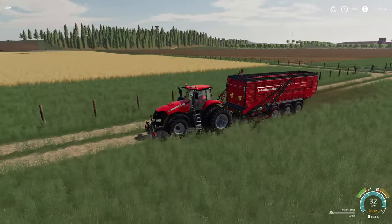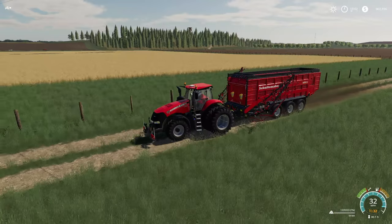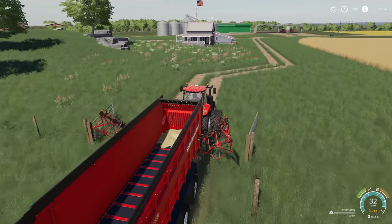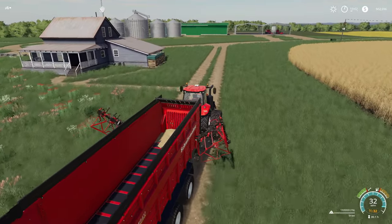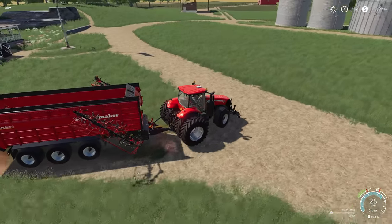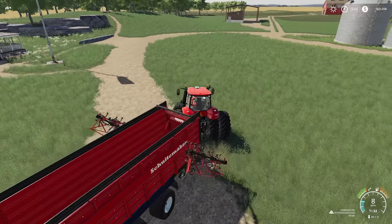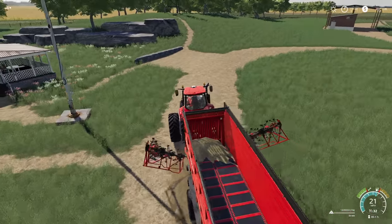We've got the Case Magnum on here. Curious — we have one Maxim, one Puma, one Optum, two Magnums, and one Quad Track. We have plows lined up but don't need them, nor do we need a cultivator because all we need to do is put lime in the ground. What's the best price to sell? 141 at barn — that's exactly where we're going.